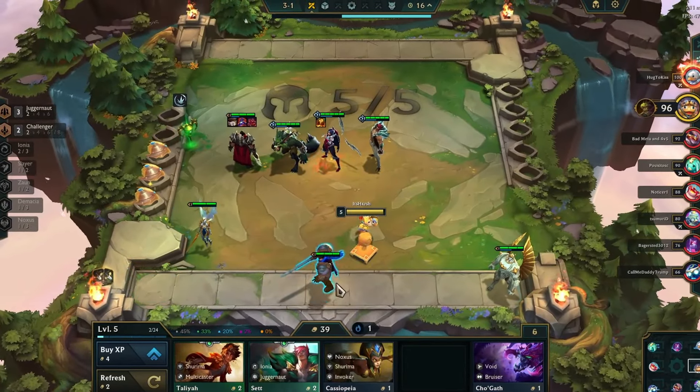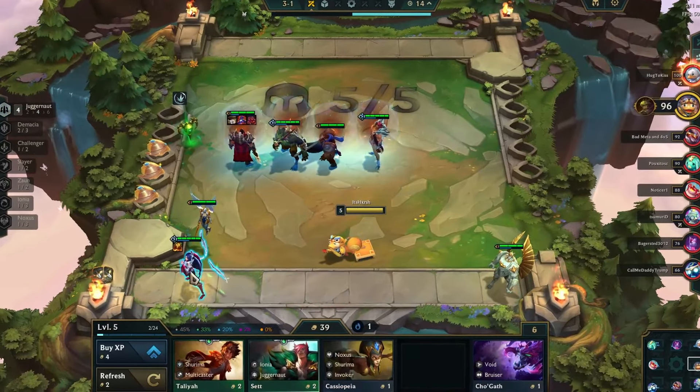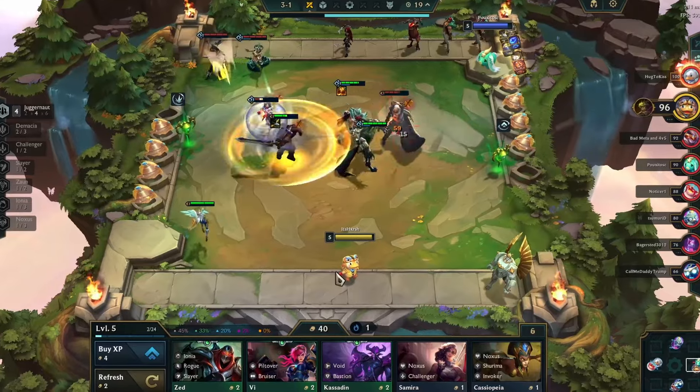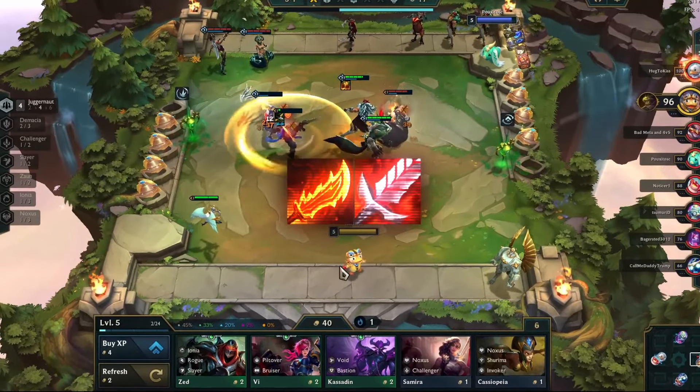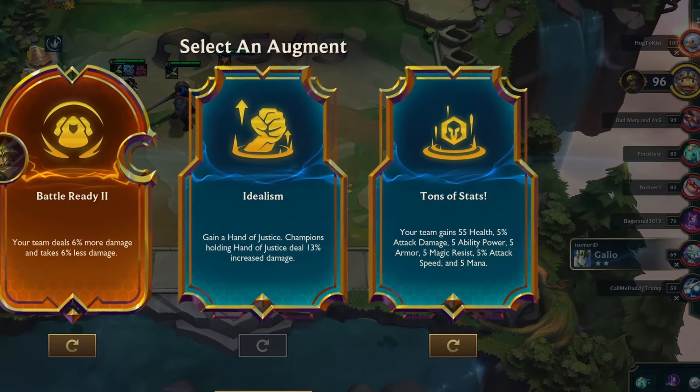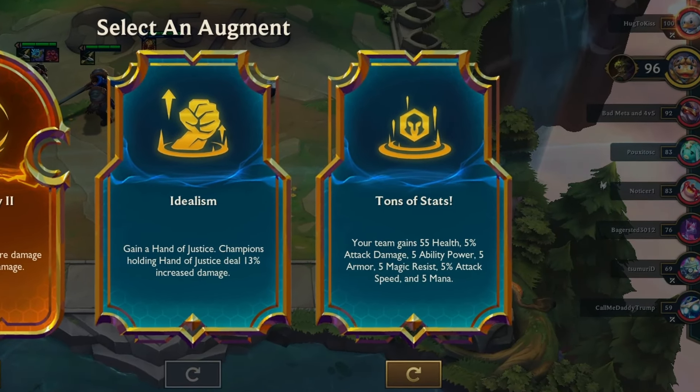At stage 3-1, I acquired my first Garen and now I will focus on making items for him to fully unleash his potential. Specific items are essential: Guinsoo's Rageblade and Bloodthirster. For my second augment, I chose Tons of Stats, which will provide my champions with a little bit of every stat.